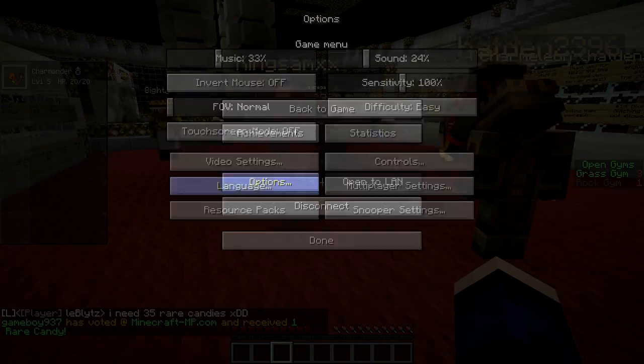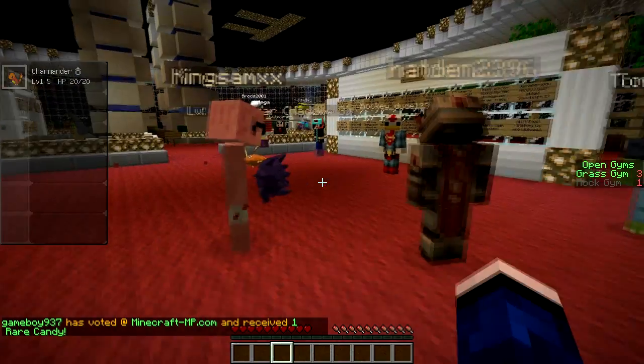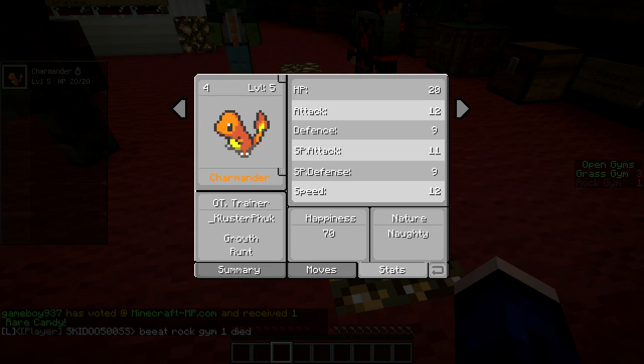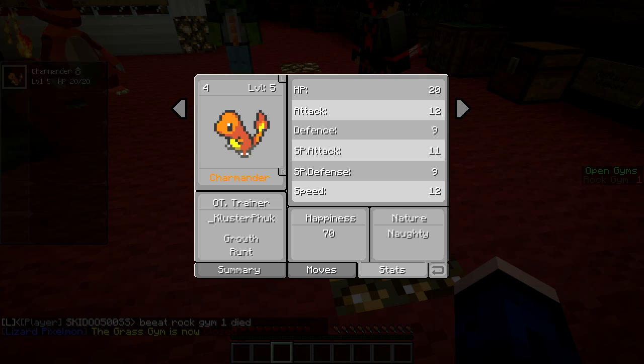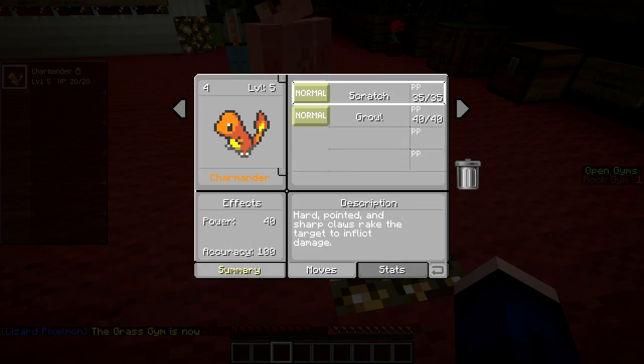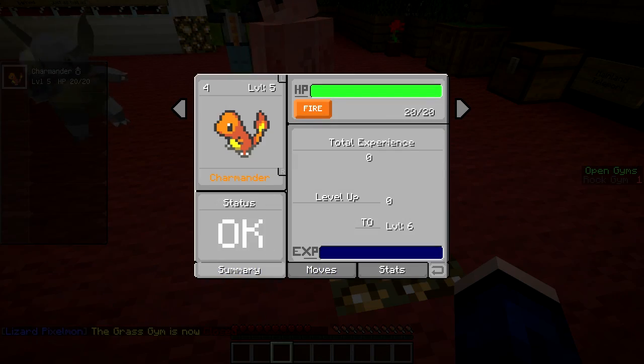They're all level 5 as normal. If you go to the stats tab, it'll show you the size of yours. It looked like your Charmander was pretty small. My Turtwig is small growth as well. I think there's Pygmy, then Runt, then small and normal — there's all kinds of different sizes you can get, but it looks like both of ours are pretty small.